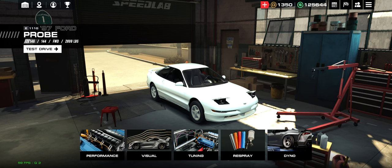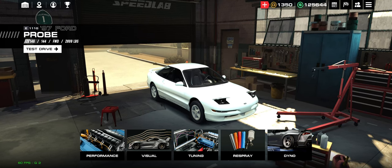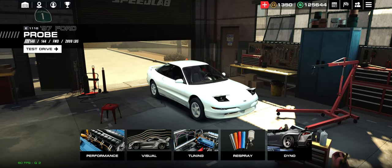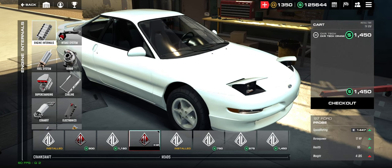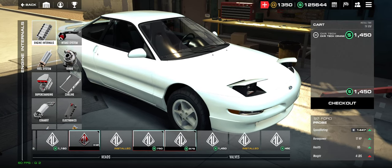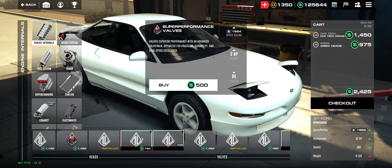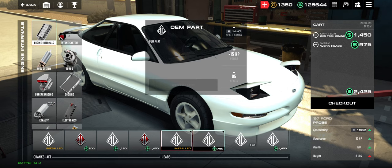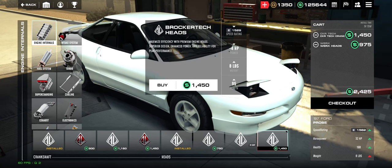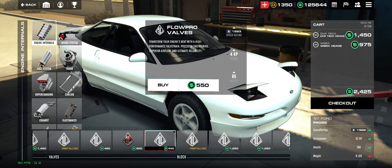So we saw the stock run did around 14 seconds. We're going to build the 706 horsepower setup. If we go over to Performance, you want to do 4-3, then fours across the board. The way we explain builds in the community is by numbering each item 1, 2, 3, 4 across each category. We basically just number each item, and then we want fours across the board.